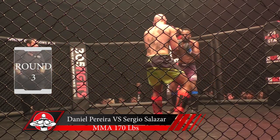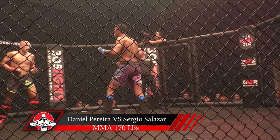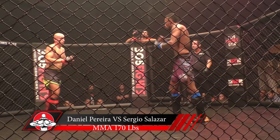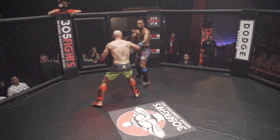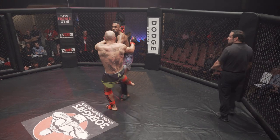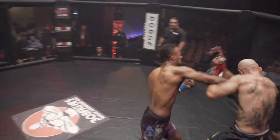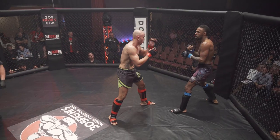Third and final round. One thing that Sergio's doing very well is switching from righty to southpaw — that's something very important in MMA, it keeps the opponent guessing. Sergio with his hands very low — both guys keeping their hands a little low, probably a little gassed. It's been a high-paced fight. Good leg kick by Sergio. They have to chain up those attacks — right now it looks like a little too much of just throwing one shot at a time.